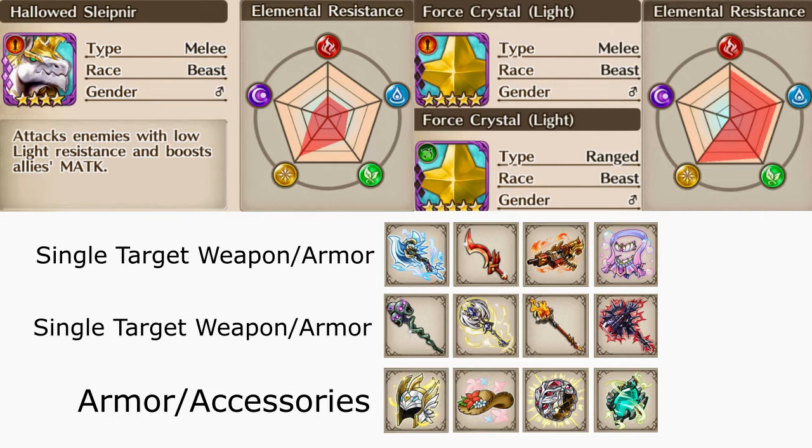I want to focus on Slayer Ring mainly because the Forgotten Memories storyline is out right now, and this is your chance to get the item. It's a great DPS item on top of the extra beast damage that you can deal to Sleipner.